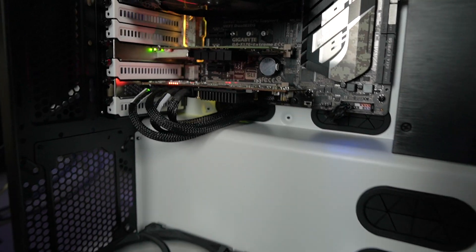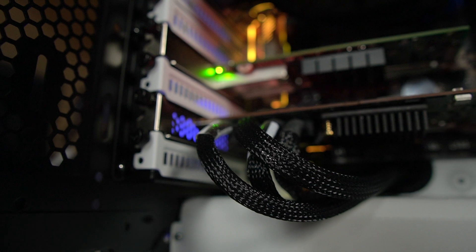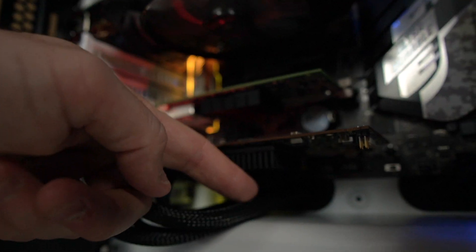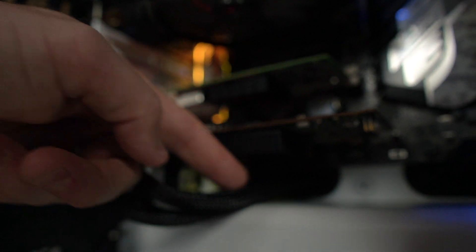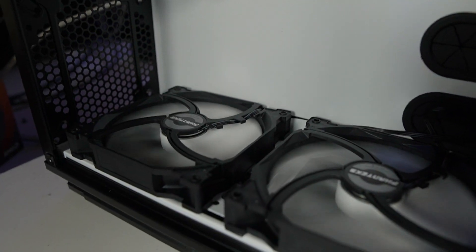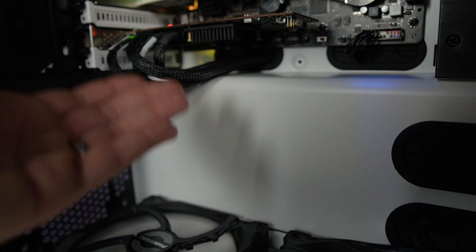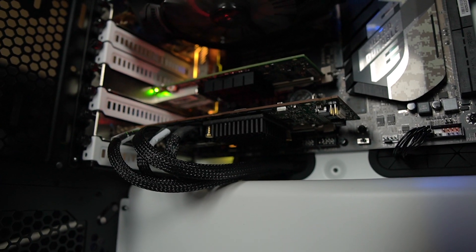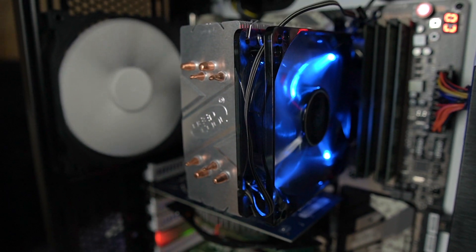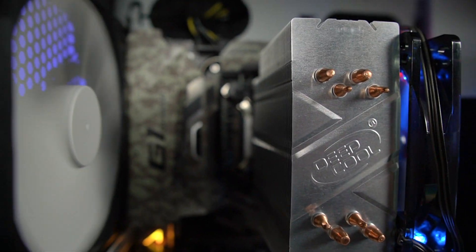Here we go — we've got our Adaptec RAID controller with all four ports plugged in, so that's a total of 16 drives. One thing I'm not a fan of is this Adaptec controller gets incredibly hot and has actually errored on us a couple times, so I moved one of the 140mm fans down to the bottom to get some more airflow across it. We've also got our budget DeepCool cooler for our Xeon processor, rocking the Gigabyte G1.